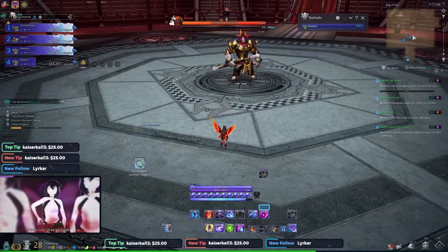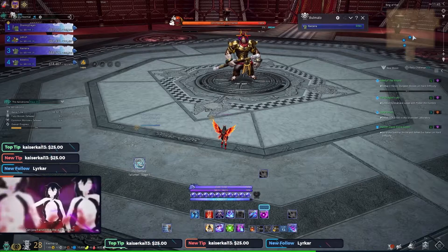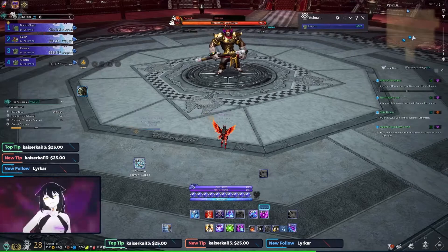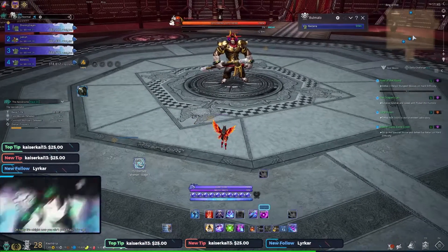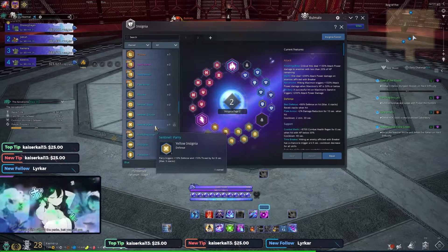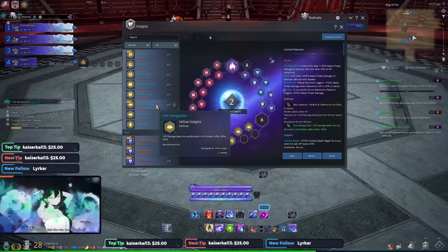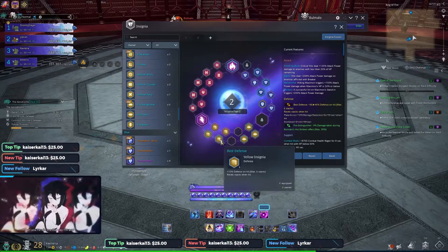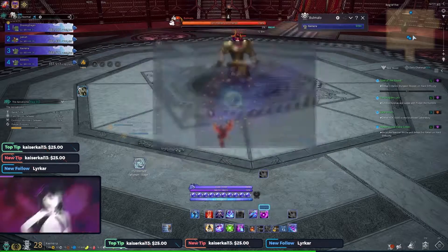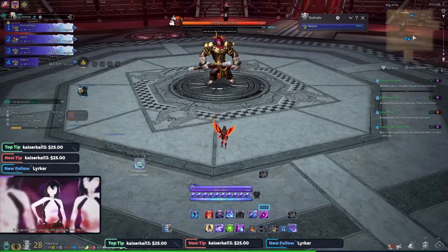Stun is the best option because if you do a knockdown and you don't have a grab in the party, the boss is going to get up really quickly and do a circular AOE, knocking people back. So you typically want to stay away from knockdown. If you're playing a meme warlock you won't have any issues, but for other party members without a lot of iframes they're going to get knocked back. There are also certain insignias you can run — just read what they say and use them.